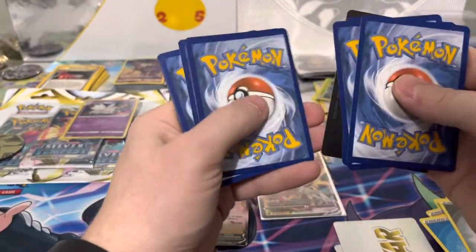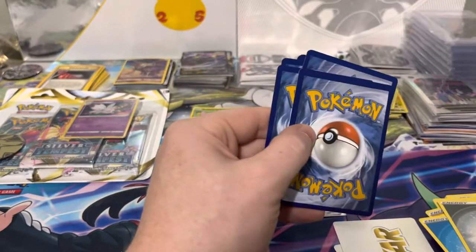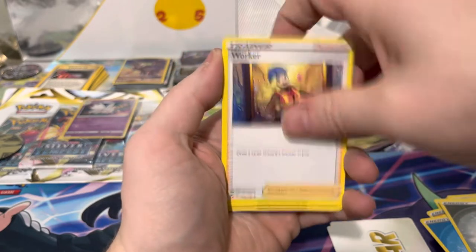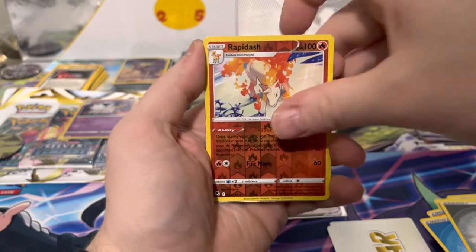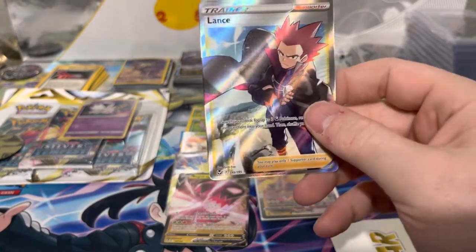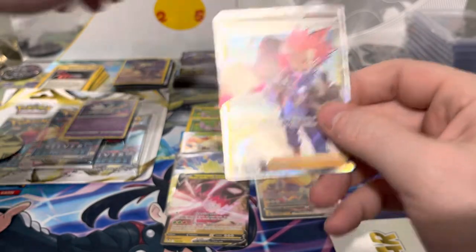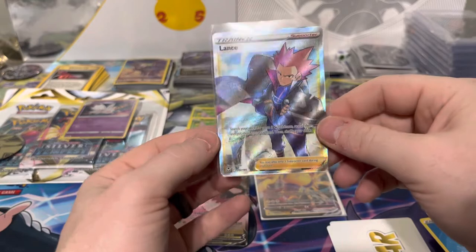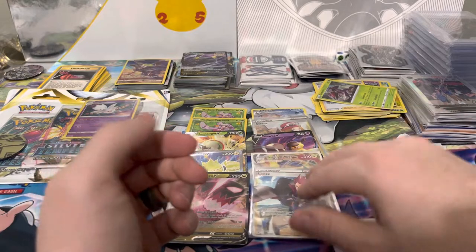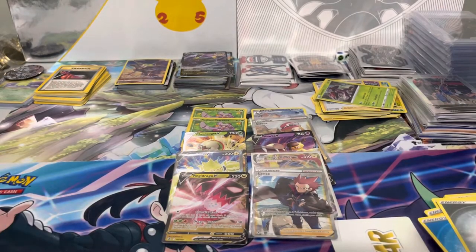Next pack: V-star marker, Claydol, Wailord, Sunflora, Rapidash — we got a Lance! Another Full Art trainer. Lance is one of the better full art trainers — I think he's probably sitting at about fifteen to twenty dollars right now. I pulled this guy early in the pre-release kits but ended up selling it early, so I'll definitely use this one for the full art trainer binder.